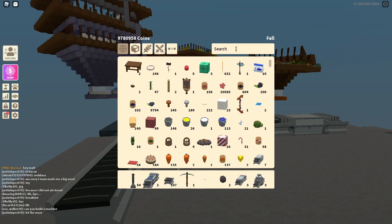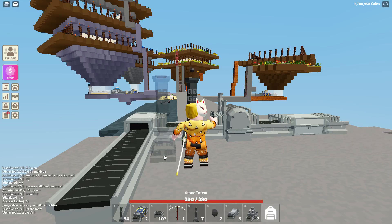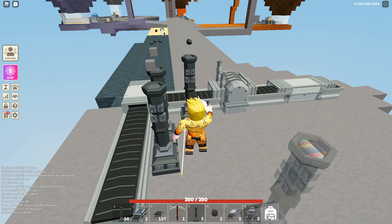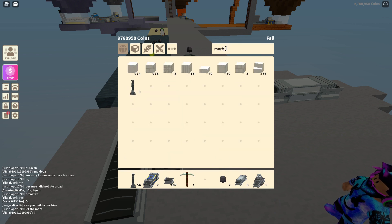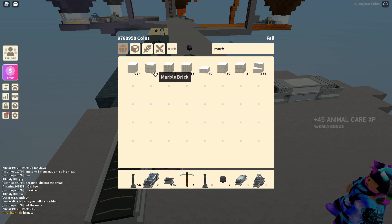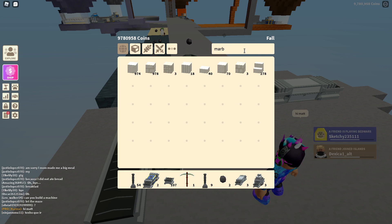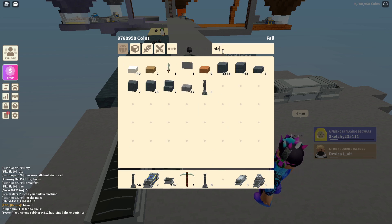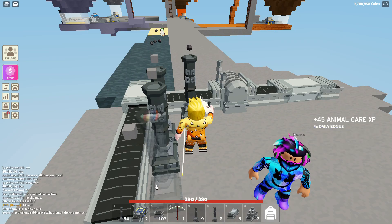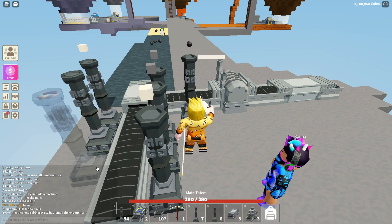Which was the new one — it was stone, right? Stone totems. I'm gonna put two of those, then I'm gonna put marble — marble totems. These are the tiles, and these are the carved. And then the last one — I'm gonna use slate. I'll put them here, and then here, two marble and two slate.